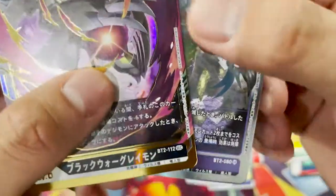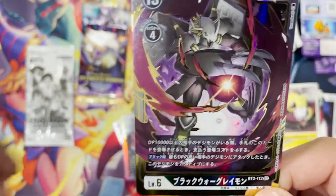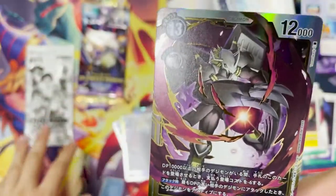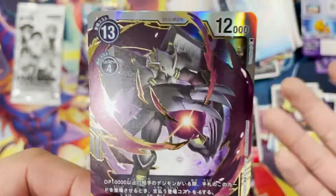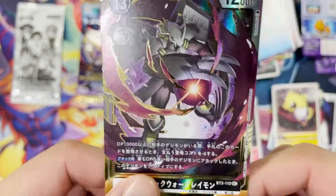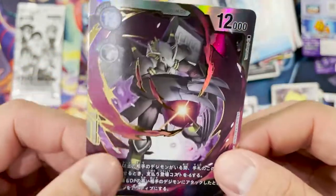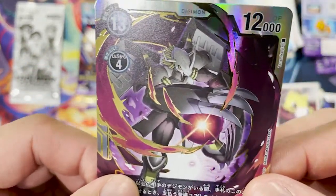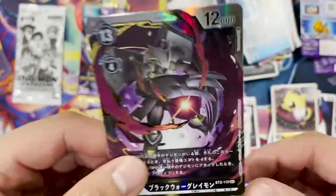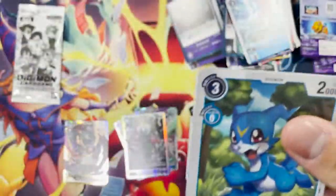So SR doesn't stand for secret — SR probably stands for Super Rare. SEC is secret. S-E-C stands for secret. This might be worth a hundred dollars — maybe like Pokemon where Charizards are always worth a hundred dollars, maybe this card is worth a few hundred. It's all gold and shiny — and it's Omnimon! Omnimon is like the Charizard of Digimon — everything with Omnimon is worth money.